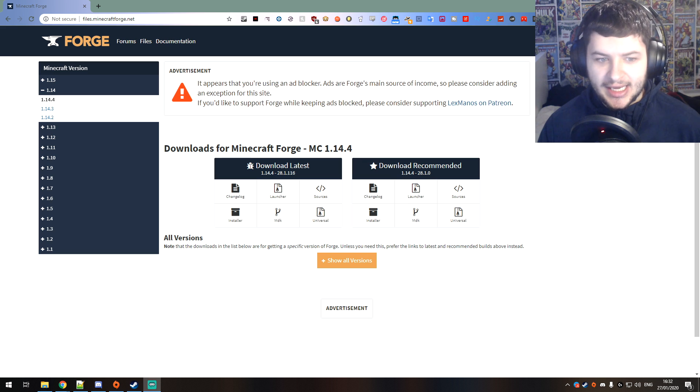Without further ado, I'm going to show you how to set up Minecraft Forge for 1.15.2 on your game and then on the server, so that you can connect to it. At the end I'm going to show you how to install mods into your server and also into your personal game so you can connect.